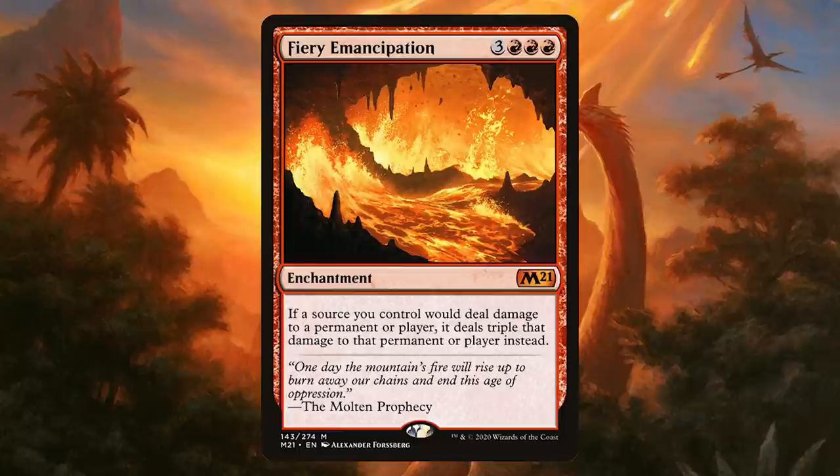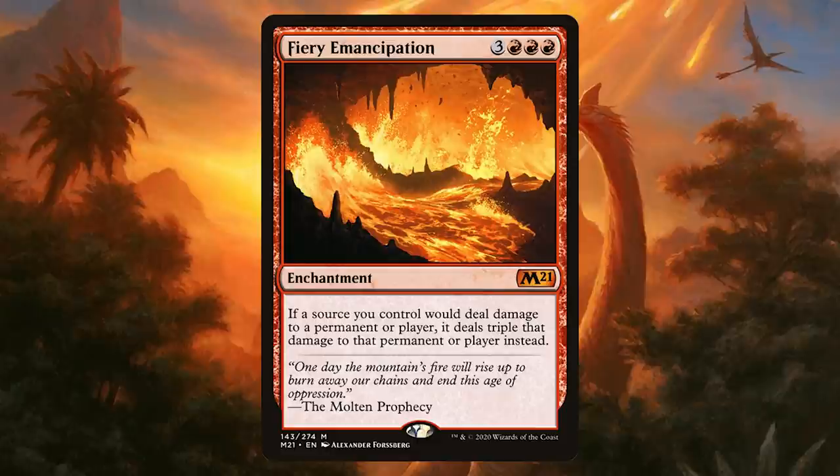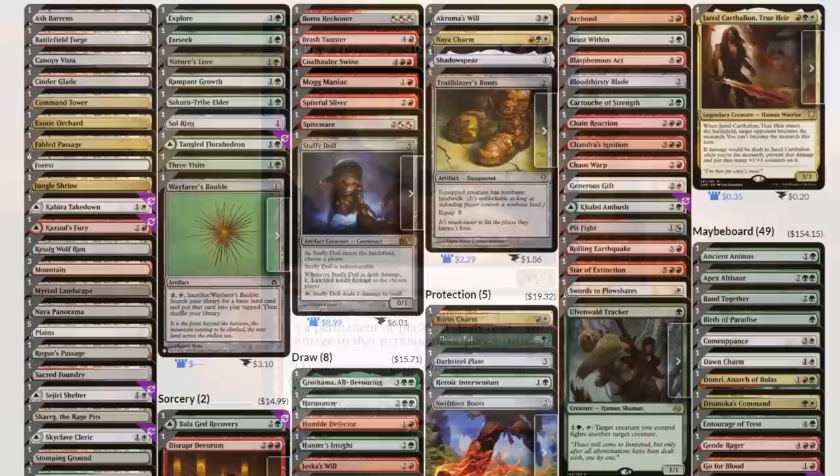Finally, if you're going to be playing an over-the-top deck, let's get over-the-top amounts of damage. Fiery Emancipation triples the damage, so if you're playing Blasphemous Act, it does a crazy amount to all of your creatures and players. And if you happen to have a Boros Reckoner on the battlefield redirecting that damage, it'll triple again. Fiery Emancipation just ups everything so much — you're going to need to pull out a calculator to figure out how much damage is being splashed around the battlefield. That's the fun of this deck: those huge amounts of damage.